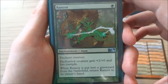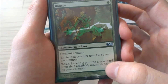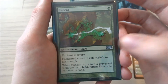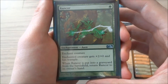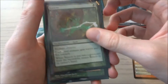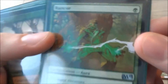I have a Rancor — it is 1 green and it's an enchantment aura. Enchanted creature gets +2/+0 and has trample. The special thing about this card is when Rancor is put into the graveyard from the battlefield, return Rancor to its owner's hand. So you put it on a creature, the creature dies into your graveyard, and it comes back to your hand. There have been many games where I just constantly keep putting this out on different creatures. It's quite good.